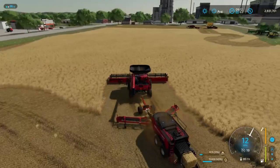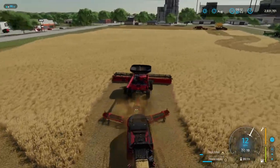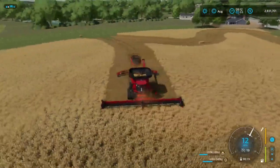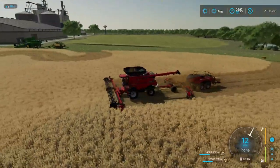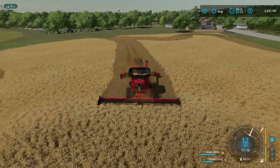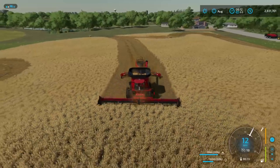So I've got the big Case out here again. As you can see, we are going 12 miles an hour and this one has absolutely no problems pulling it up a hill. The John Deere works absolutely great too. You've also got the Fendt that you can use — those are really high horsepower as well.